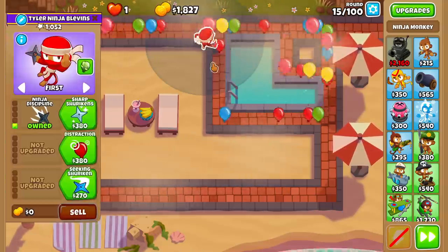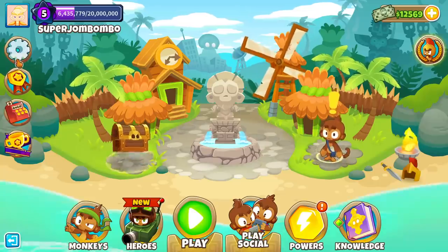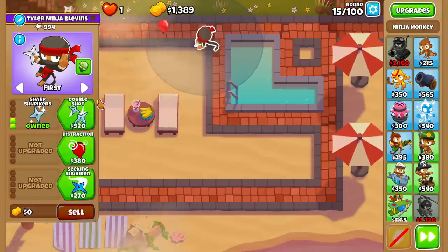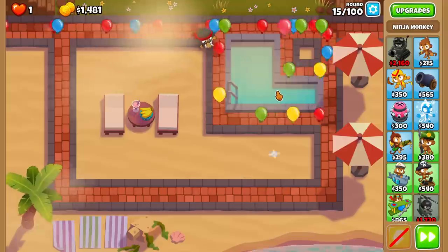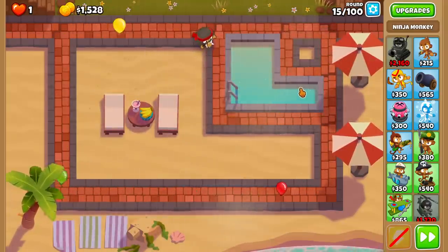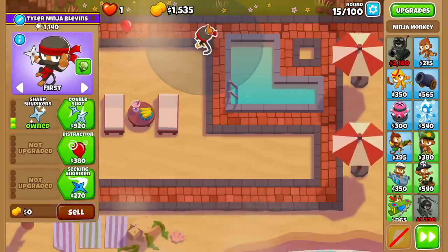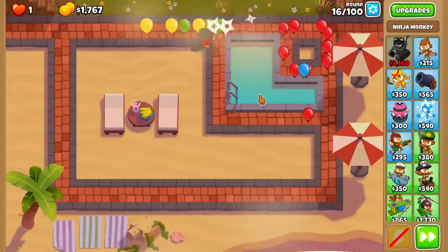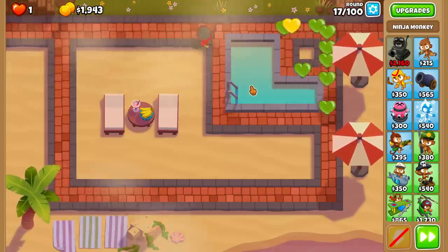It looks like round 15 is going to be a little bit of a struggle — I might have to buy sharp shurikens. We're putting ourselves behind a little bit. Sharp shurikens. Looks like we should get Churchill by probably level 17 or so. I am not afraid of a sharp shurikens ninja here. We've got to be able to take this down. We can pop a yellow balloon just by him flying by here, and this is with the seeking shurikens. I believe 'first' targeting is probably good enough for us, except maybe against regen balloons.